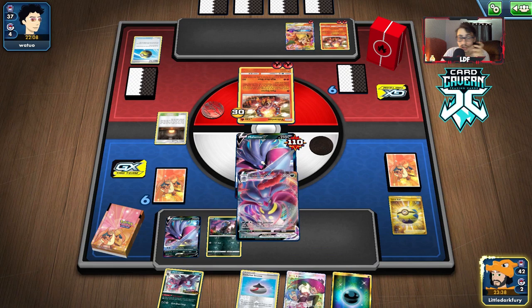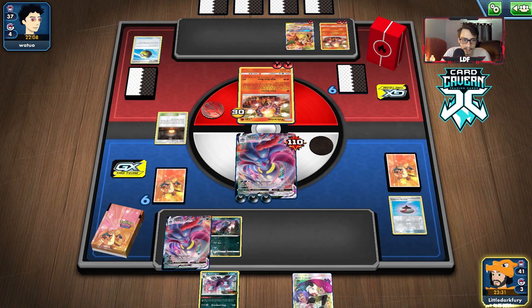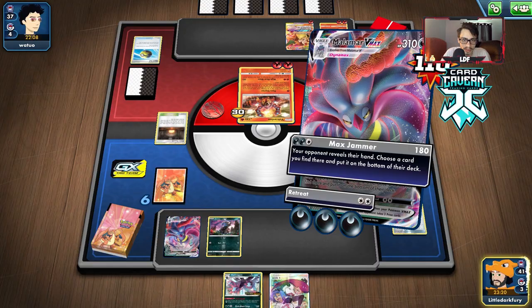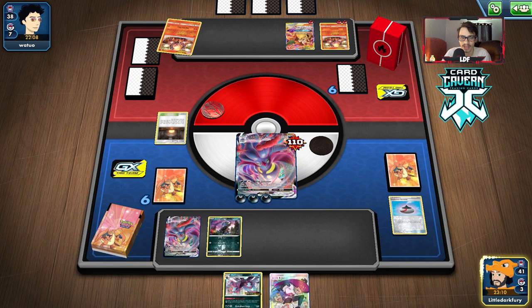High Heat Blast for 110 — this is fine. We can take away the Welder. And we drew the VMax! Okay, we'll play this now. We have a decent amount of outs. I'll put that there. We don't need to do Jesse and James — let's just go Max Jammer, knock this out, and hopefully take away a good card. We definitely want to take away that Welder. Triple energy — I guess Charizard VMax. That could be a problem as it easily one-shots Malamar. We can build another Malamar.